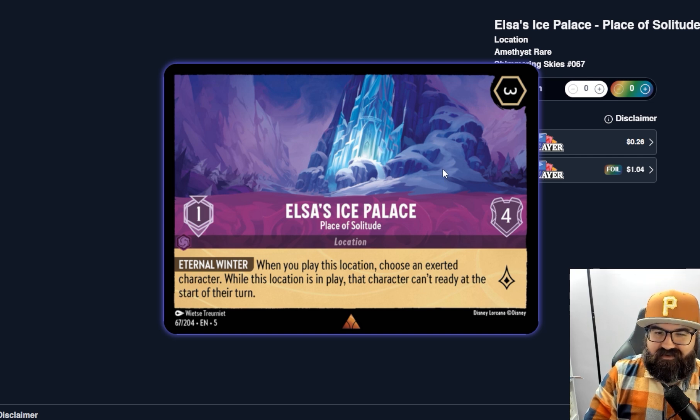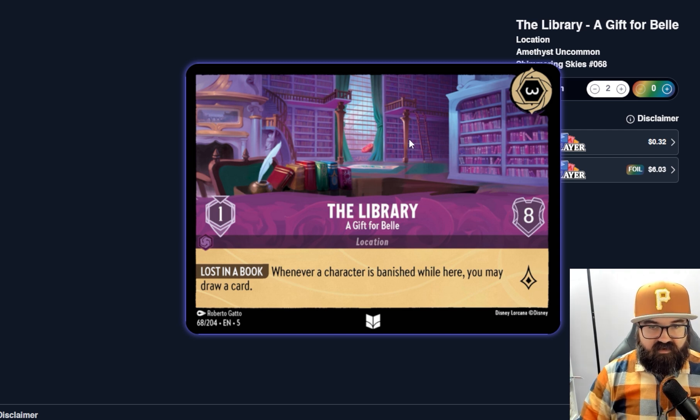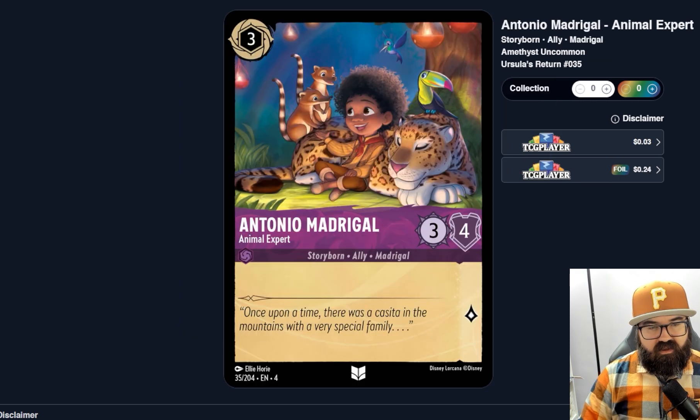Elsa's Ice Palace feels like it should have been a character but it's a location — it just has an effect on opponent's characters which I haven't seen from a location before. Seems like a good location overall. The Library — three-cost, eight health, Gift for Belle / Lost in a Book: whenever a character is banished while here you may draw a card. Because it costs only one to move a character here, you're almost paying one to draw a card when your characters die in combat here. I can imagine this being a pretty strong location.